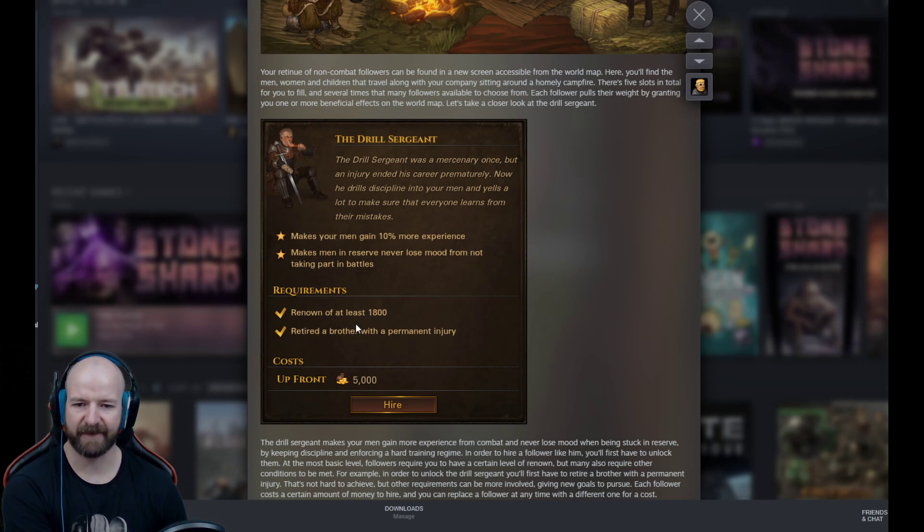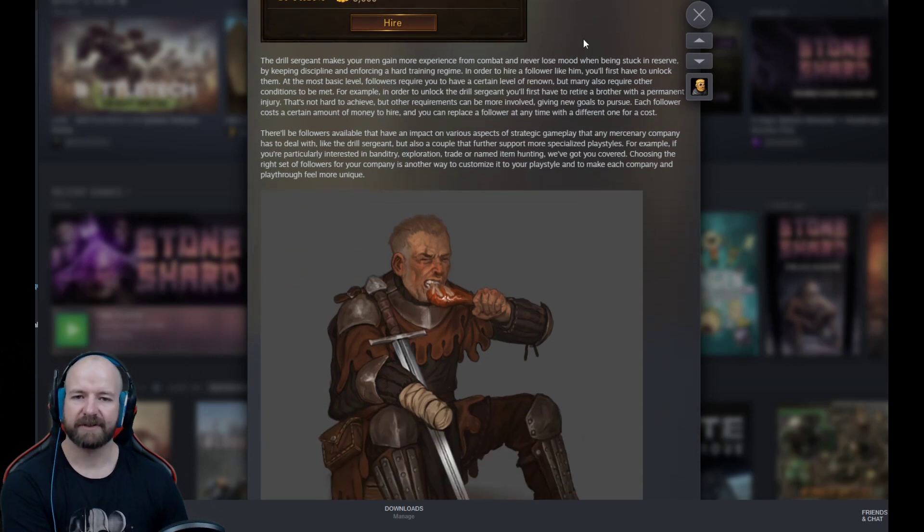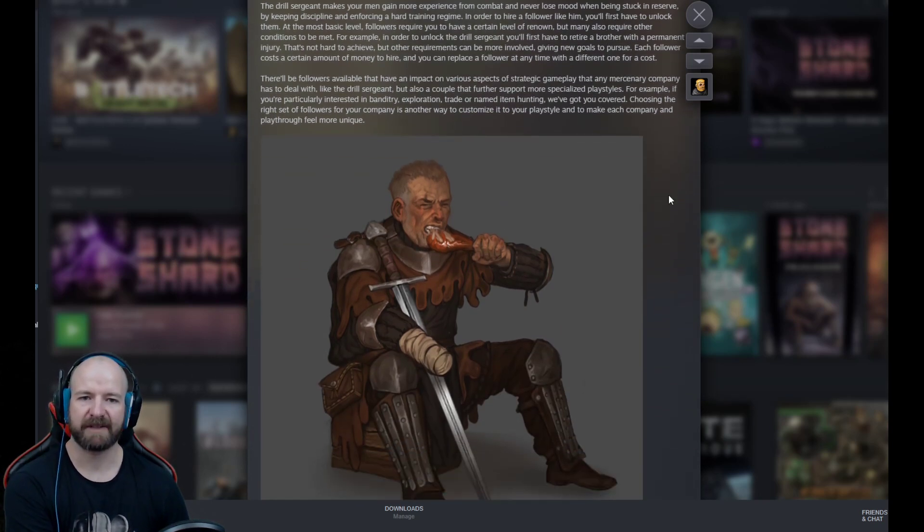So, requirements: renown of at least 1800 — that's not too difficult — and a retired brother with a permanent injury, which is very easy to get. An upfront cost of 5000. The drill sergeant makes your men gain more experience from combat and never lose mood when being stuck in reserve, by keeping discipline and enforcing a hard training regime.